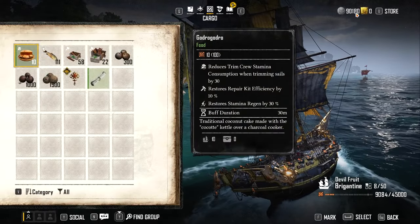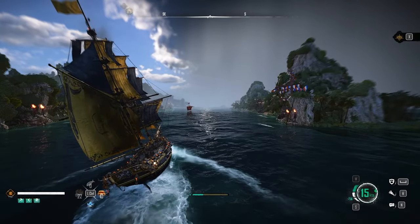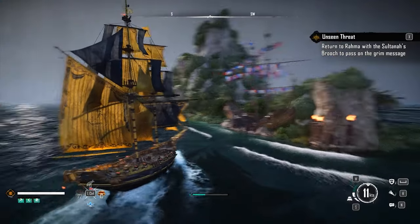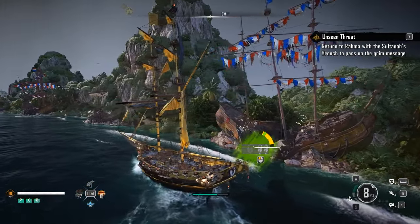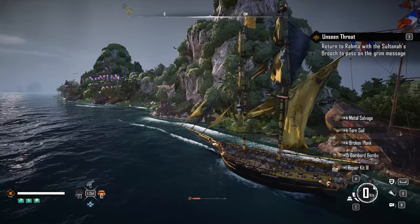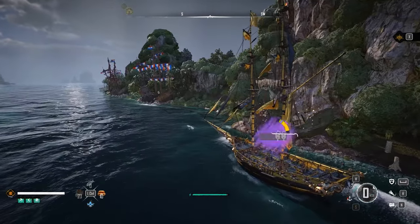Before we start, I want to show you my current money count — 90,190. We can increase this really quickly. Our cargo hold is mostly empty too. We're going to be getting a bunch of stuff from shipwrecks. You're going to require a good crowbar, so make sure you've built one from the carpenter at the den. You'll do a minigame to unlock these things and get silver, flawed materials which you can turn into ammunition, as well as repair kits.